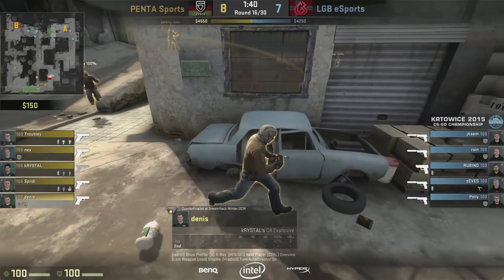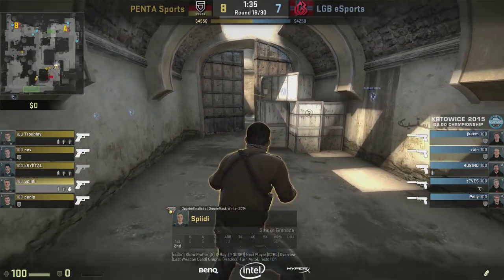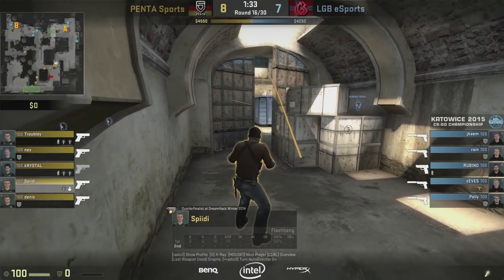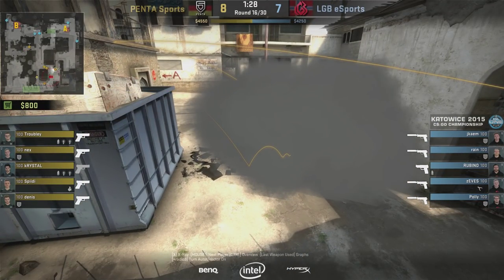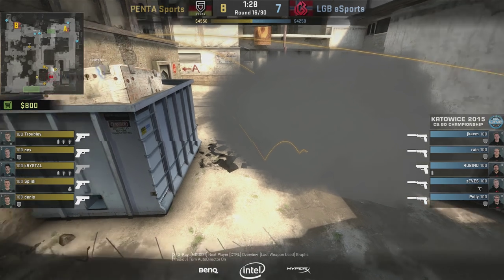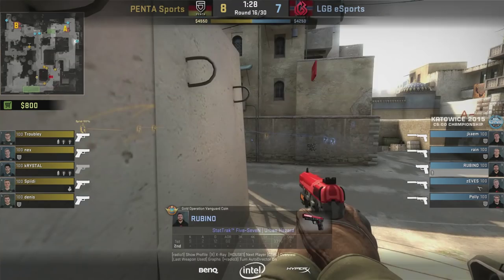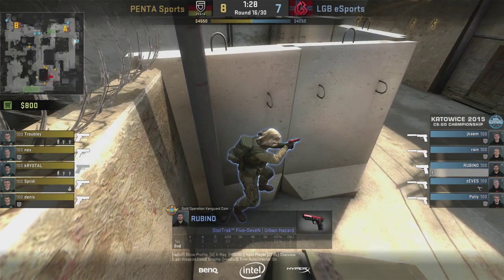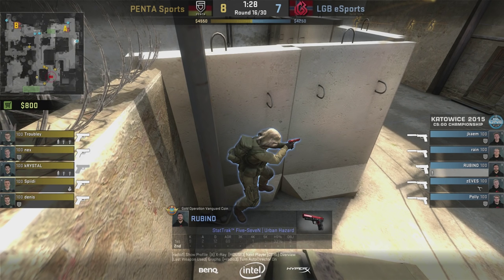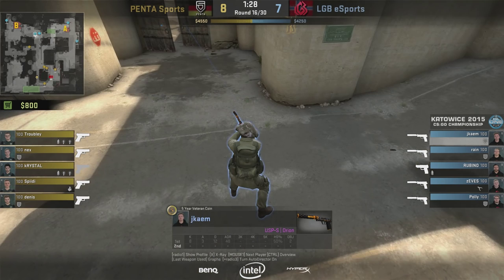Let's see how it works out for them and how they use those three smokes. The first smoke is going to be used here by Speedy, and it lands right here at Long at the cross. This tells us that they're trying to make LGB think that they're pushing out Long — moving over behind the blue thing or trying to take position there. However, one of the themes we've seen in this match is that both teams sort of ignored Long A and didn't even worry about it, so that trick didn't work at all on LGB.